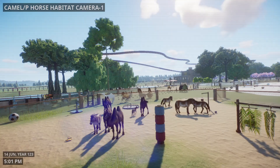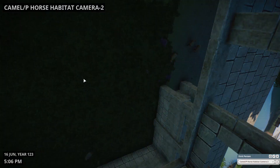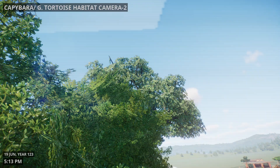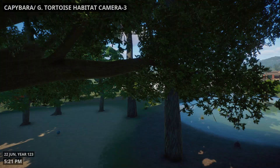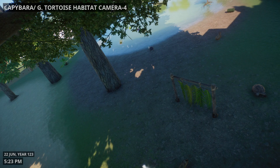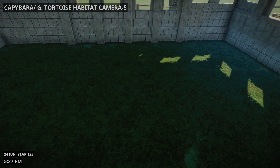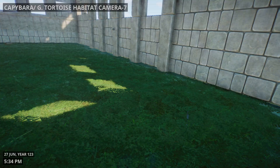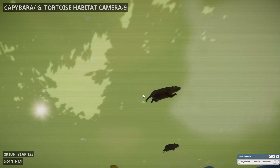Camel and horse habitat — there's some more, there's a baby, there's a baby who's lost his horse. And this is the capybara and giant tortoise habitat camera — this is inside their shelter, this is staring at the sky. Why is it empty — do they ever come up here? And there's camera four, and five, and six, and seven. Wow, we've got a lot of cameras for capybaras and tortoises.